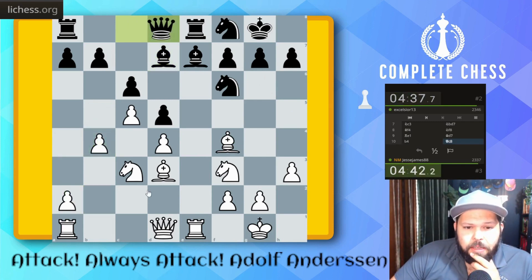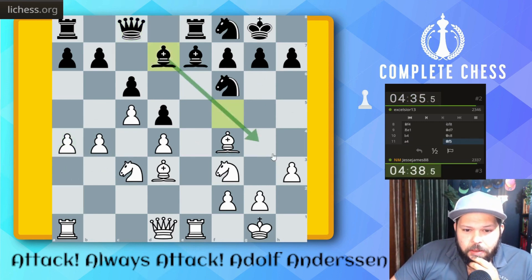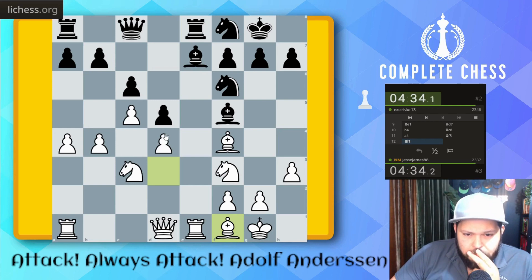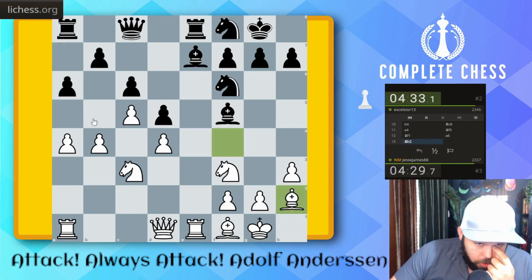B4, A4, B5 idea. It looks like they want to sacrifice here, which I'm more than happy for them to do. Bishop takes H3 — looks like they just want to trade. I am not up for that. Let's go Bishop F1. And let's go Bishop back to H2.